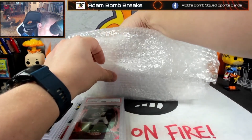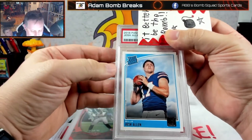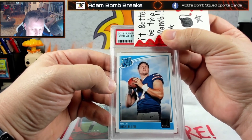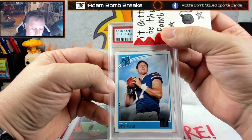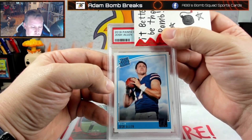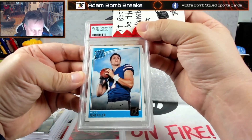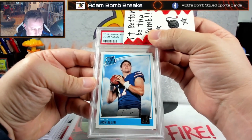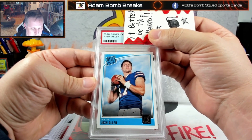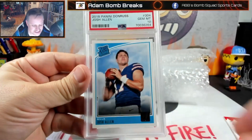Next up is Josh Allen. I've got two or three of these — gave one away in one of the Super Breaks. This is the best one I had. Centering is good, maybe a little more on the right than left, but I thought it was within 60-40. And it is — it's a Josh Allen 10!